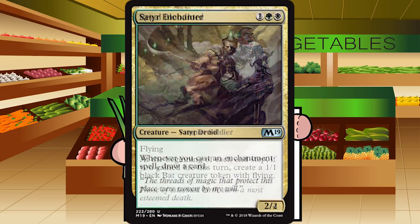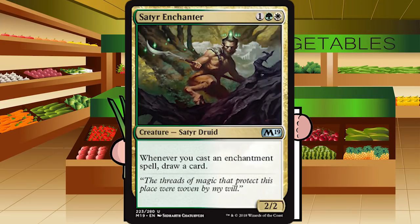Up next is Sater Enchanter — 1 green-white for a Sater Druid at uncommon, a 2-2. Whenever you cast an enchantment spell, draw a card. I'm out on this card — it's a heavily costed bear for an ability I generally don't want to trigger. I don't want to be playing a bunch of auras, and plus you can't play a bunch of auras in limited because then you're not playing enough creatures. F for Sater Enchanter.